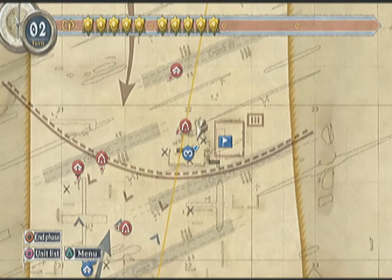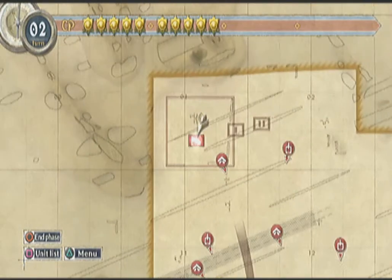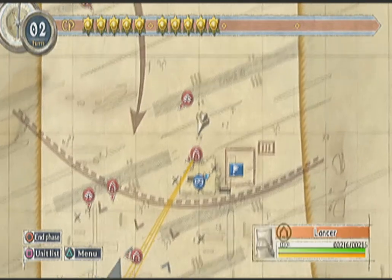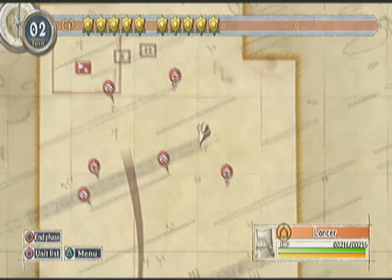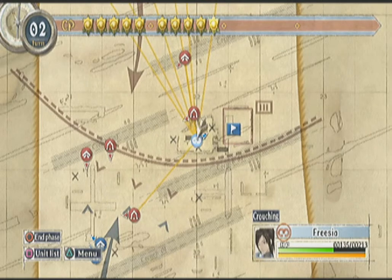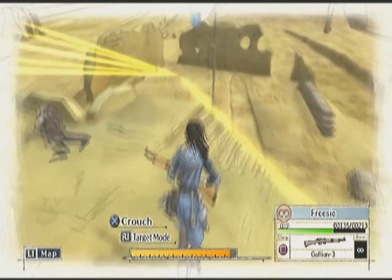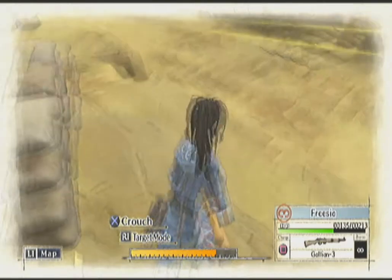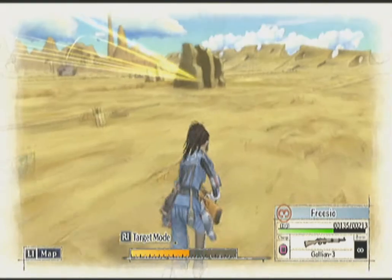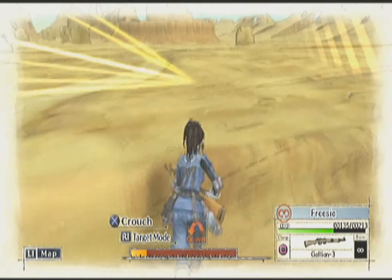My basic strategy here is to take Frieza and rush her all the way up to the enemy base. It could be kinda dangerous, but luckily there's a sandstorm that appears somewhere up here that will shield us. Let's start here — I normally don't do this until turn three, so I'm actually one turn ahead. It might mess me up slightly; I might have to be a little more cautious than normal.